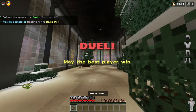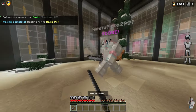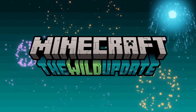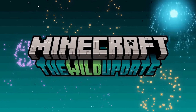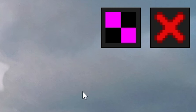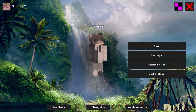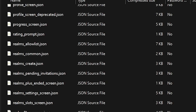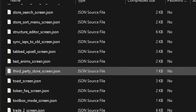Mojang didn't release any information about this whatsoever, so all I could do was wait. Minecraft 1.19 came out and I figured Mojang had at least updated this toolbox thing. I logged onto Minecraft but the first thing I saw was a missing texture. I clicked the button but nothing happened. I opened up my files and was shocked to see that Minecraft had removed the UI from my client.